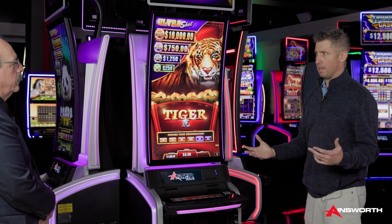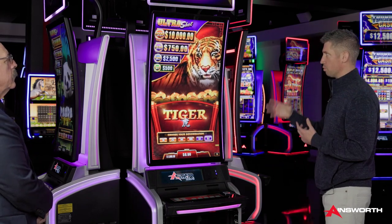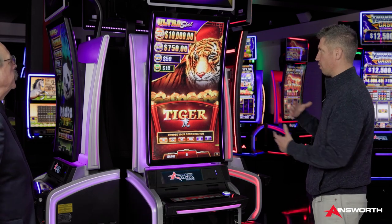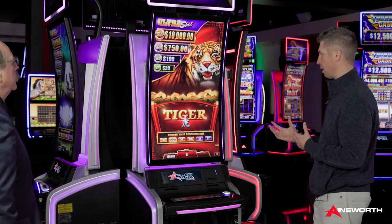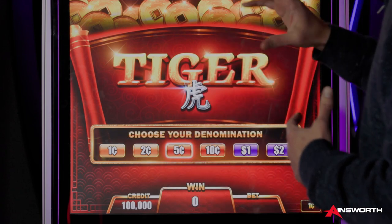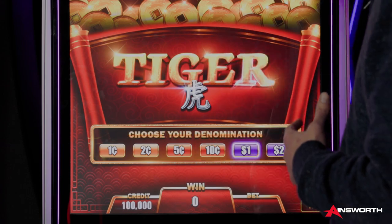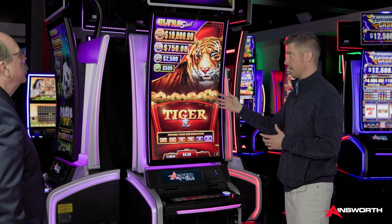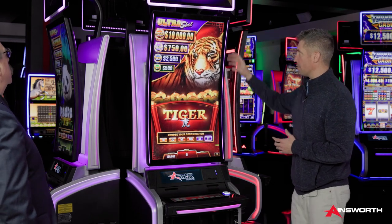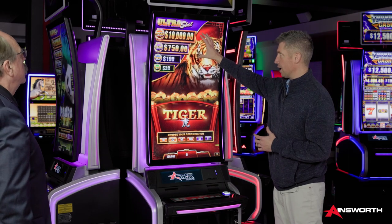Since we've brought on David Bullison, our Chief Product Officer, this is one of the first games the redesign team has really put their touch on every part of it. Starting with just a classic player-selectable multi-denomination progressive title — this is Tiger. There's a companion game, Panda. You have these 10,750 progressive jackpots.